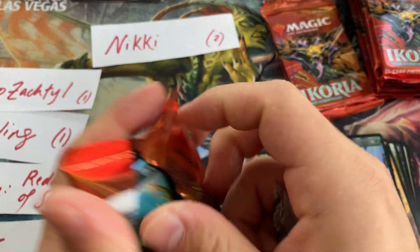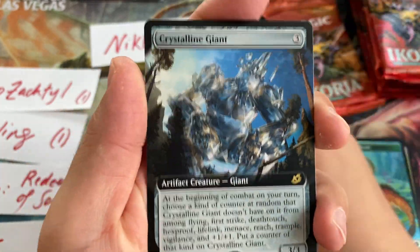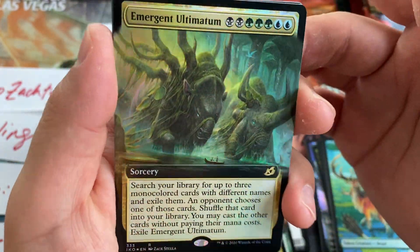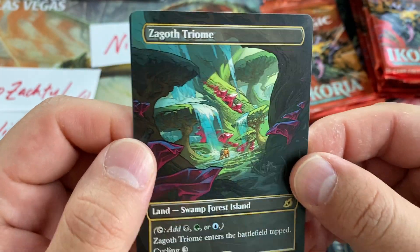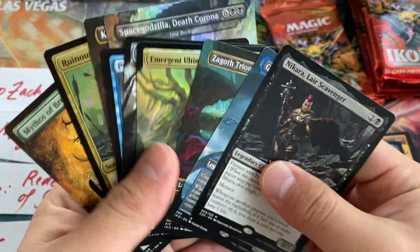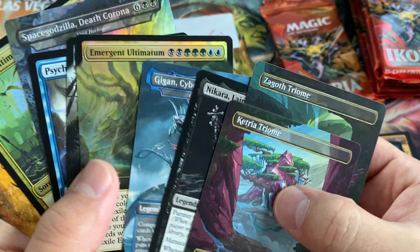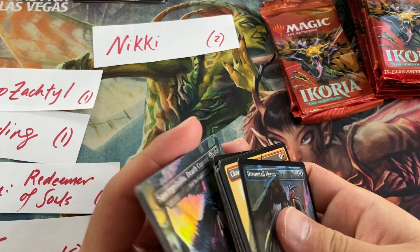Another pack for you, Nikki. Commander card: Crystalline Giant is our full art. A box topper — extended art Foil Emergent Ultimatum, Migratory Greyhorn, Cloud Cursor. Wow — another Triome! What the heck? First four packs, three Triomes? And a Gigan Cyberclaw Terror — one of the better Godzillas. We got two Triomes — Zagoth and Ketria. The blue ones are going to be on the more expensive side as per usual. Gigan is our Godzilla, and a foil extended art as well. Great hits for two packs — not too bad at all.